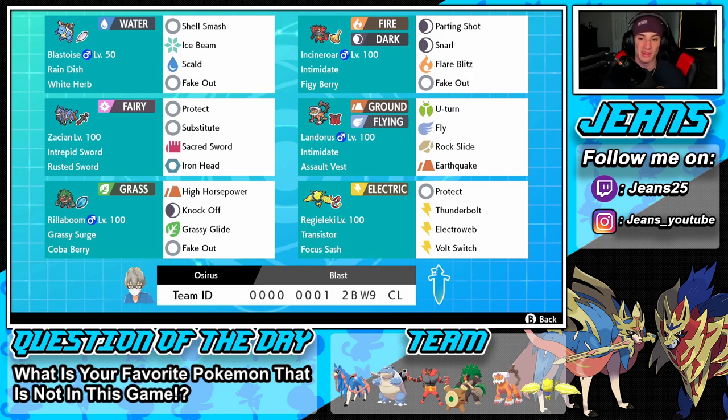In the final spot is Regieleki. Like I've been saying in previous videos, Regieleki has been so viable in Pokemon Sword and Shield online doubles — it's just so meta right now. He outspeeds everybody, can do speed control with Electroweb, pivot out with Volt Switch, and hits pretty hard with Thunderbolt. If you want to try the team yourself, the rental code is at the bottom of the screen.